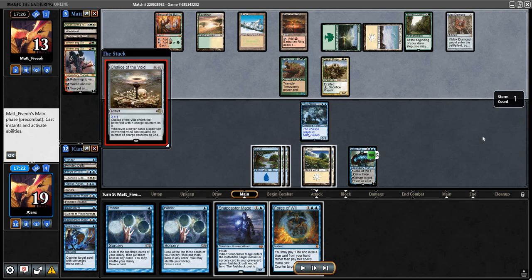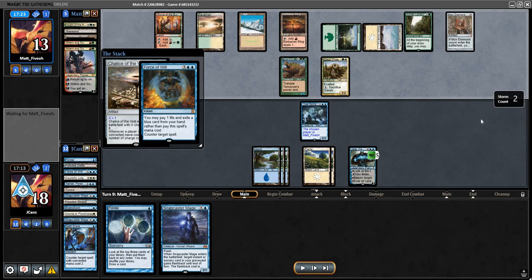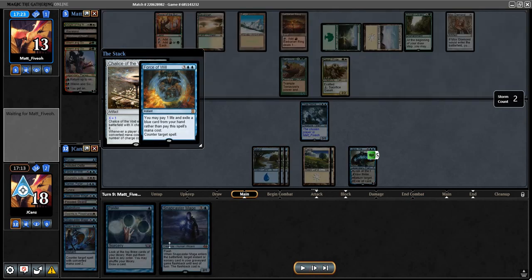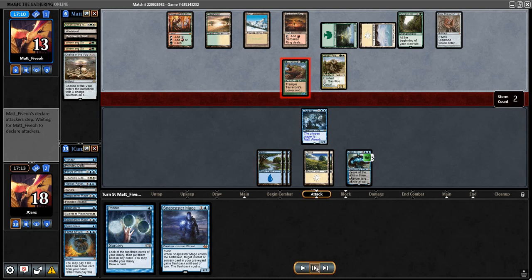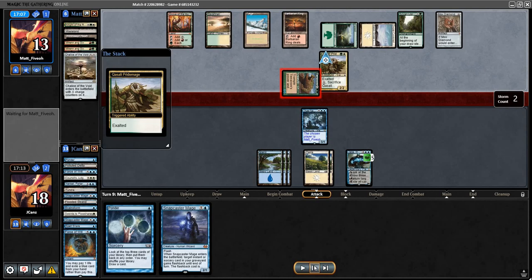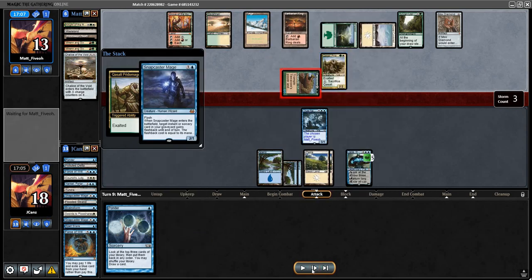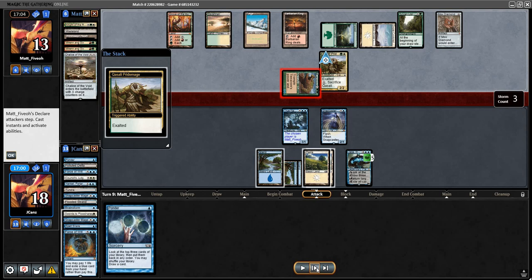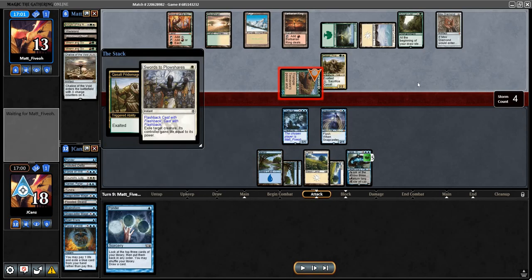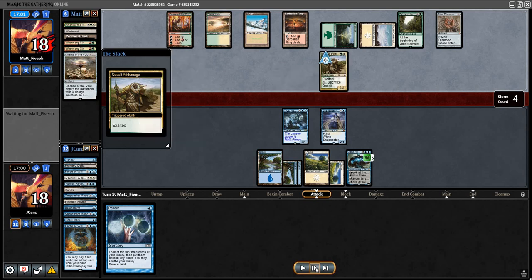This is why I always wait to play Snapcaster, especially with instants. In response I'm going to Force that because it's going to severely mess with my hand. Now I'm going to be casting Snapcaster - since there's an Exalted trigger I'm going to play Snapcaster now because by doing it now when I Plow it I'm not going to give him that extra life. There's no reason to wait till that resolves and give him that one extra life when you don't have to. That was also the reason why I countered Chalice - because I needed to be able to Swords that dude. I could have not countered it, cast Snapcaster, Swords it, and let it resolve, but at this point with the cards in my deck I wanted to get rid of that.